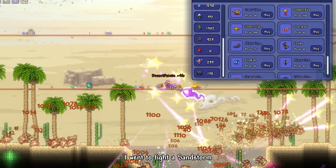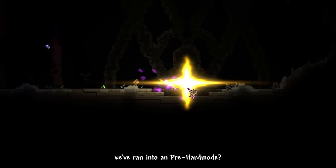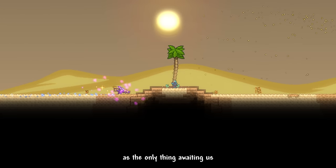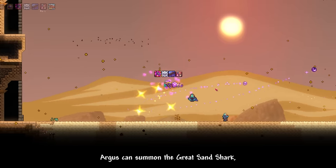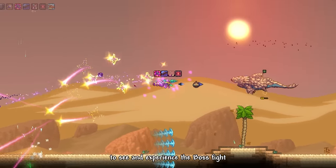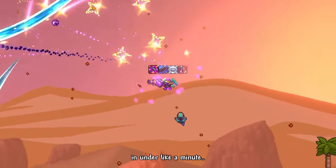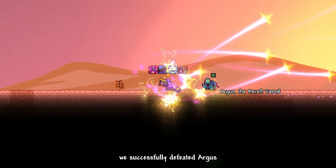On the next day, I went to fight a sandstorm in the desert biome and used the points to buy Forbidden Fragments. With this I can craft the Sandstorm Score, which can be used at the altar we ran into in pre-hard mode to enter the desert dimension — just like entering the Nether in Minecraft for the first time as a kid. It's fairly empty here, as the only thing awaiting us is our next boss, Argus the Bereft Vassal. Our gear absolutely obliterates this boss. Argus can summon and ride the Great Sandshark, but not even that could save him. I highly recommend experiencing the boss fight firsthand, because this is just unfair — we defeated Argus on our first try in under a minute.